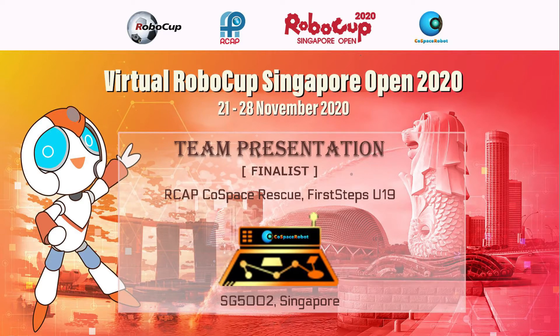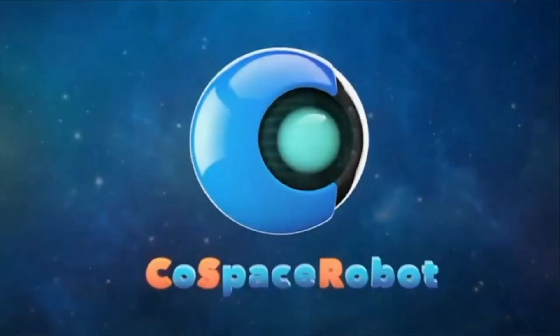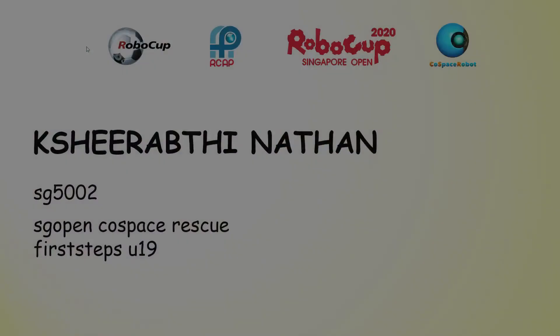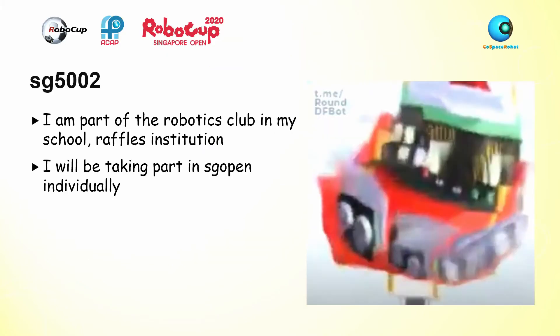I'm a game changer, I'm a risk taker, I don't hide from the battle — the battle hides from me. I'm Shirapti and I have participated in SG Open Co-Space Rescue, First Steps United. My team code is SG5002. I'm part of the robotics club in my school, Raffles, and I'll be taking part in SG Open individually.